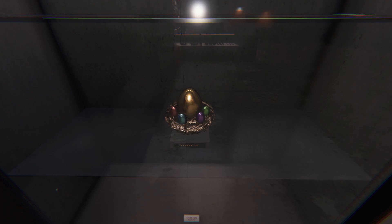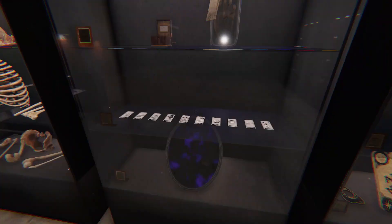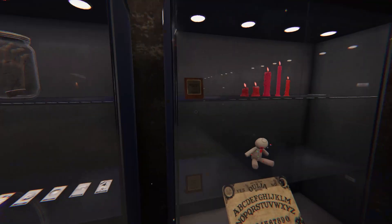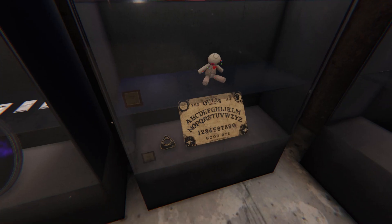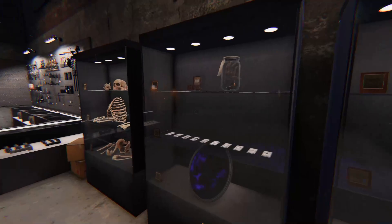Easter 23 trophy right here. While we're here, we're going to look at the cursed possessions — all the tarot cards, these music box, monkey paw, mirror, zombie circle, voodoo doll, Ouija board, and now the Easter 23 trophy. Oh, and all the bones.